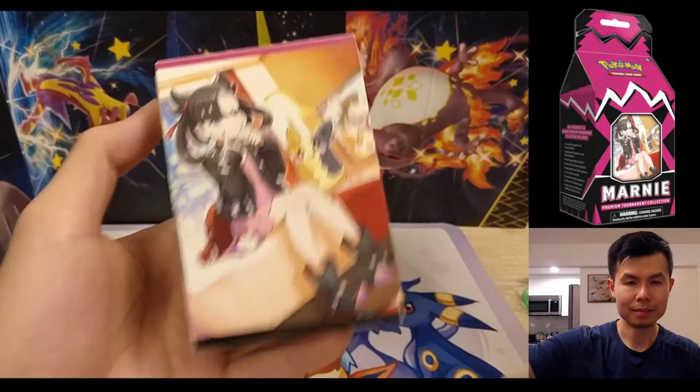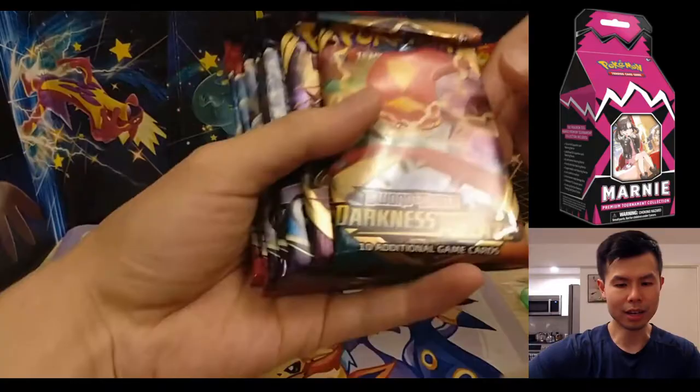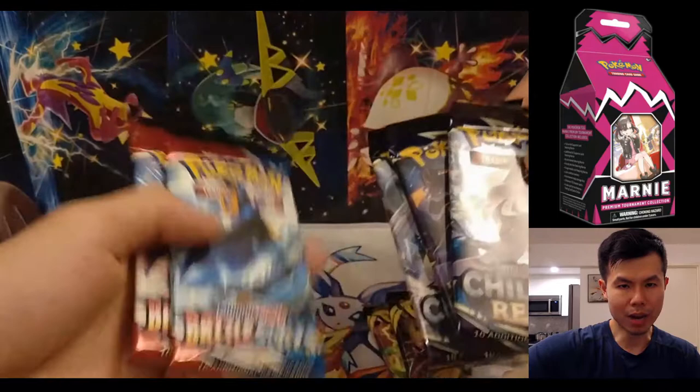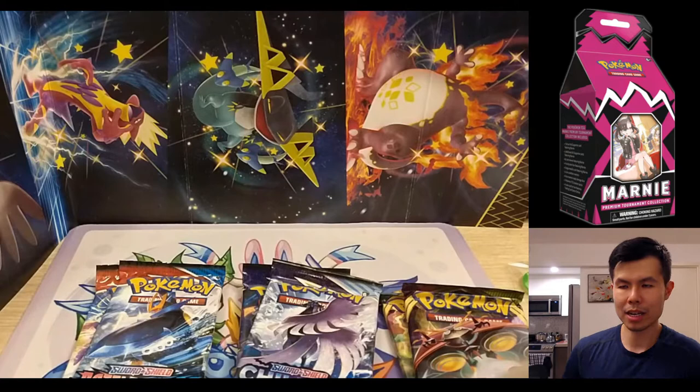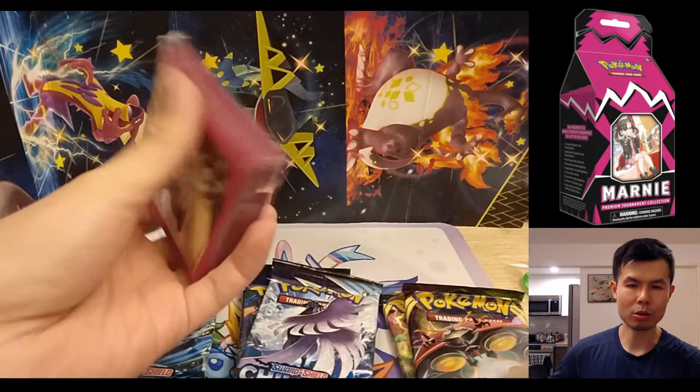Let's look at the pack selection. We have 1 Darkness Ablaze, 1 Vivid Voltage, 3 Chilling Rain, and 2 Battle Styles — 7 packs total at $4 a pack, which comes out to $28. You add the cost of the promo at $40 — that's already $68 worth of content. And if you factor in the sleeves and deck box, it comes out to around $80.